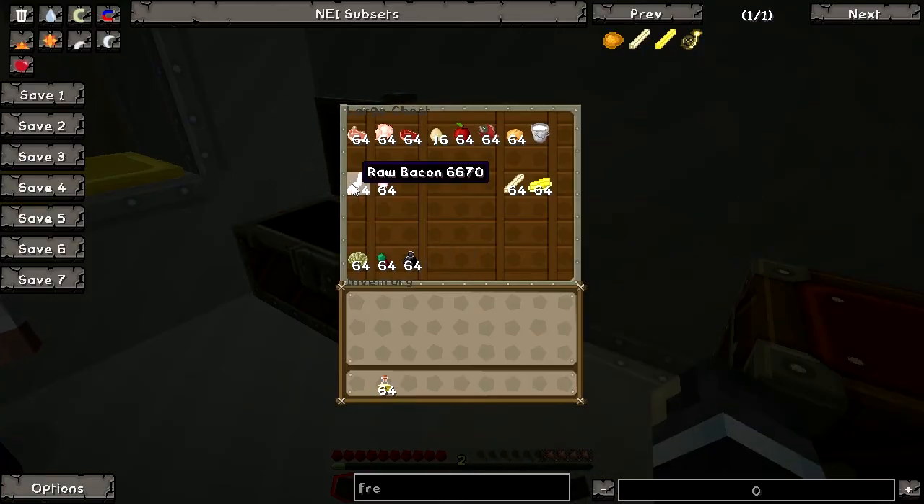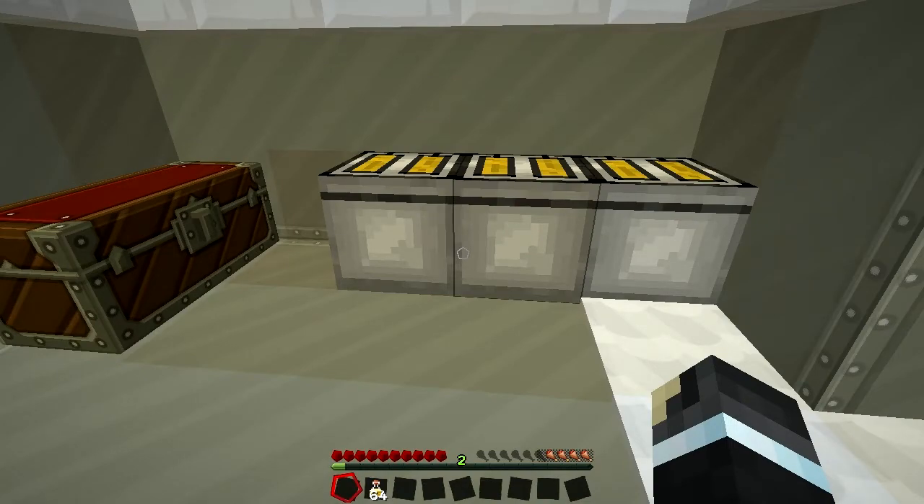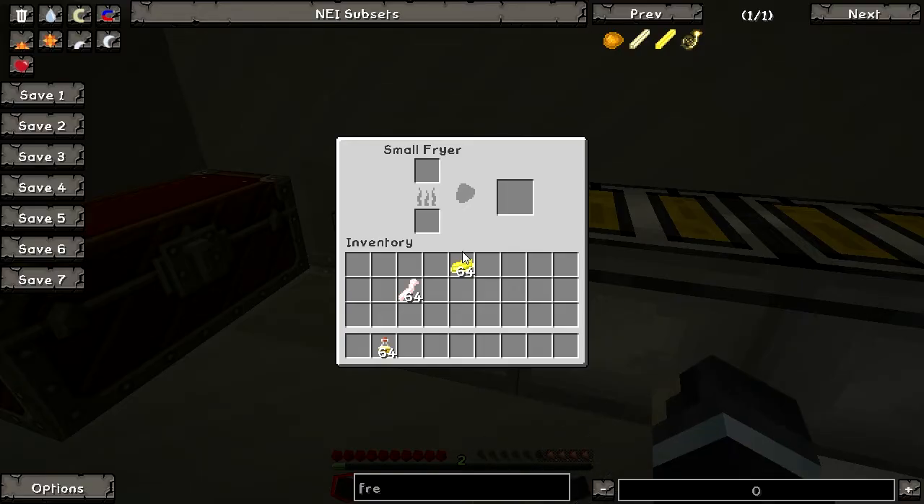So let's grab some oil and start frying. What do we want to fry? Let's have some bacon and also some butter. I'm gonna fry it. The frying is pretty simple — just put down a turkey fryer and right click on it. You have a small fryer here, so put the things that you want to fry in it, and also some vegetable oil. BAM! The frying process is pretty quick — it's very fast, just like all the fast food restaurants. Now we have our fried bacon.